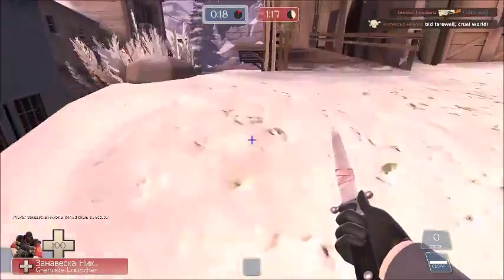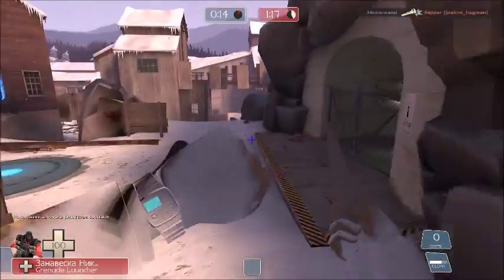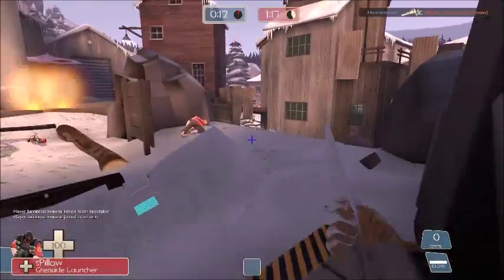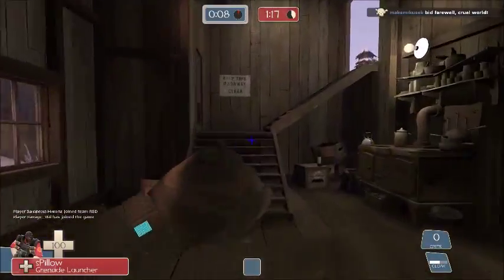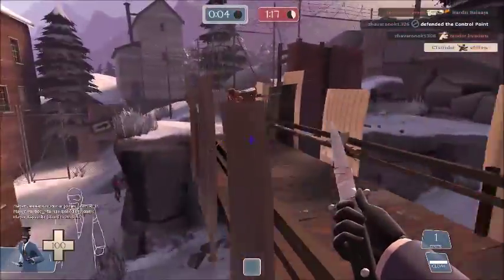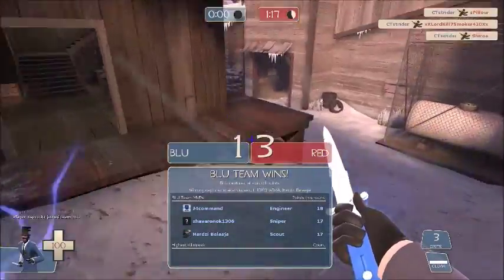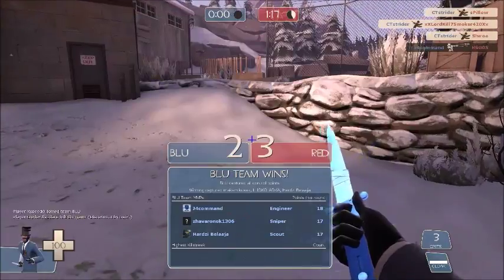They made a change to the Big Earner — I just started playing again quite recently — but now it gives you a speed boost after you get a backstab, which I think is really nice. I used to use the Spycicle and other knives, but now I use this because that 30% speed boost after a kill can really segue into nice chain stabs like you saw there, and also helps you escape after a risky backstab.